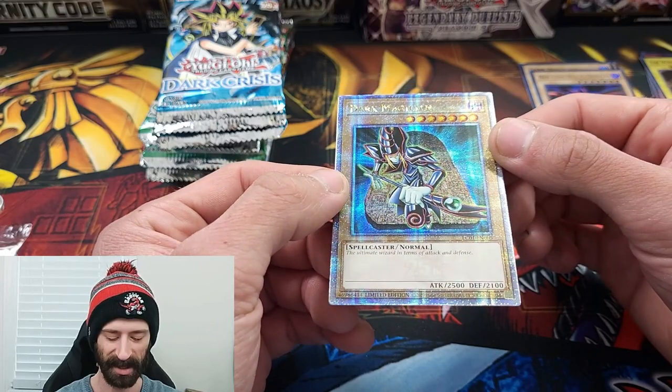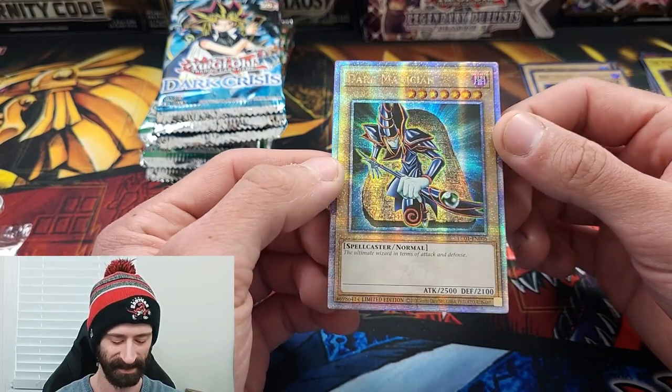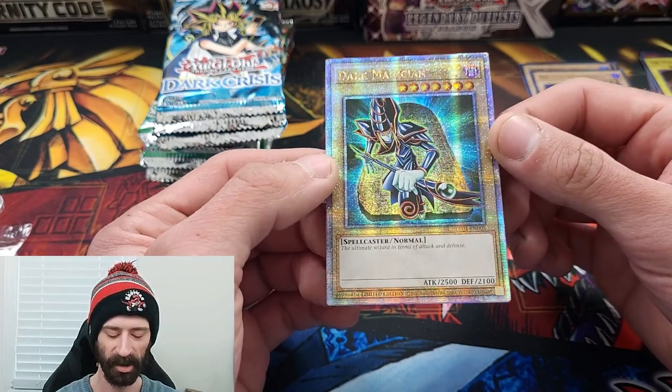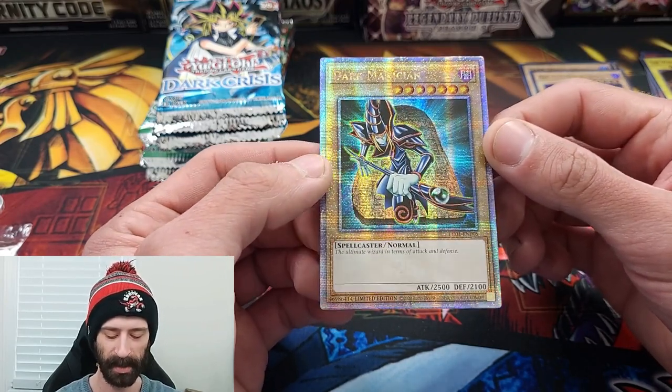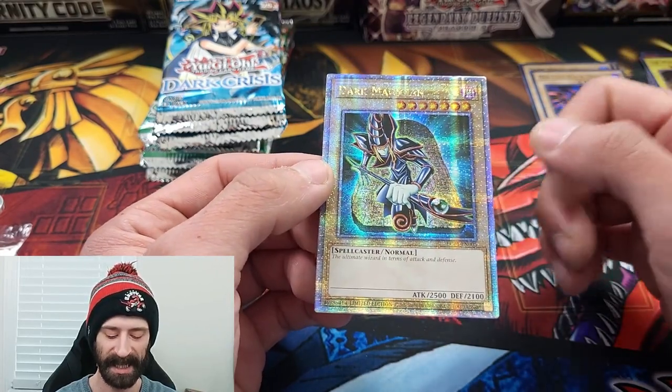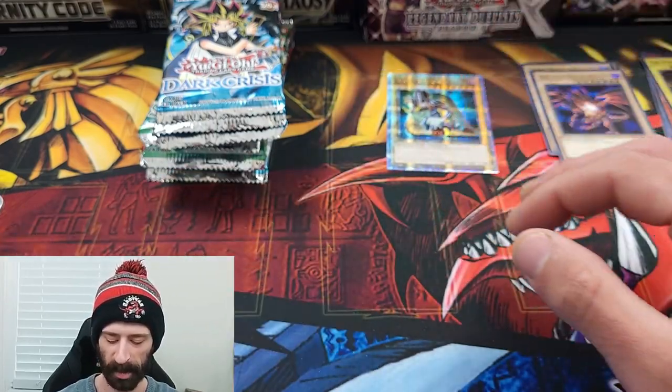Remember when I said it was a knockoff Starlight? Can you believe me now? That's a damn good one to get though — that's in the top three. That is $12.31 as of the recording of this video in U.S. dollars. However, I'm going to keep this for myself because I want to collect each and every one of these Quarter Century rares.